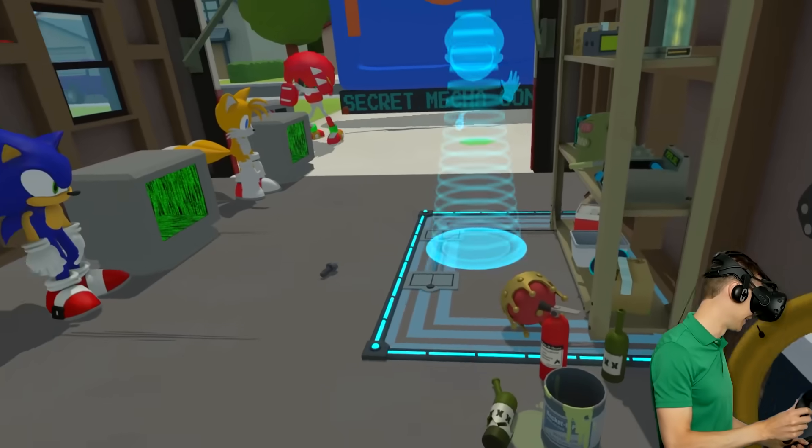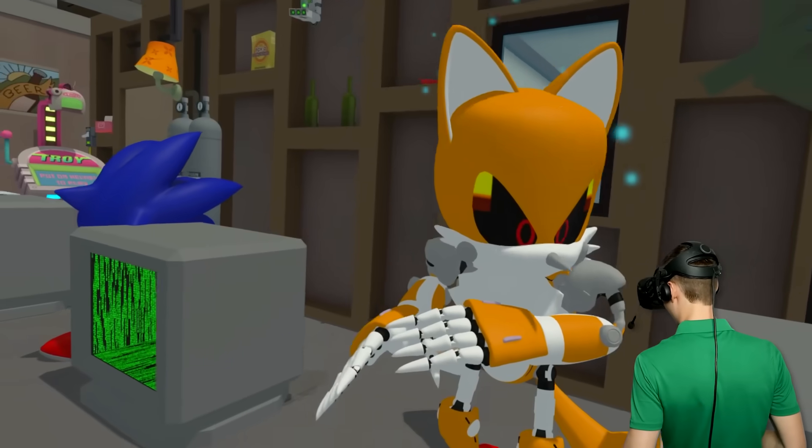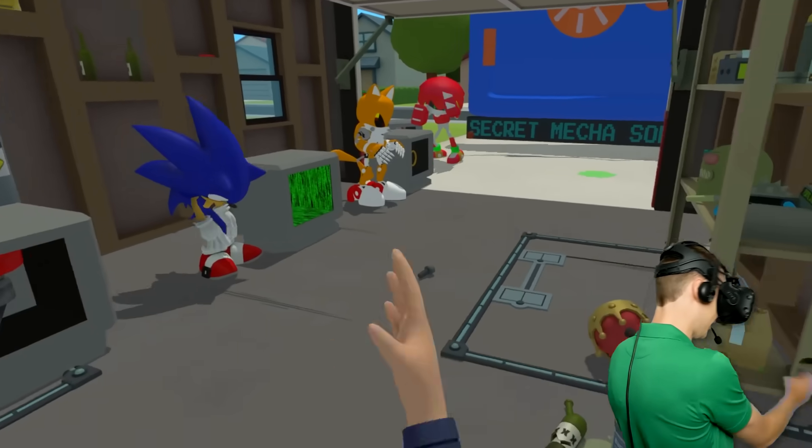Alright, we're onto something here! So now we're gonna make a Chaos Emerald, but first let's give this back to Tails, buddy! I can't believe we can take those secret items out of there, and then they re-transform! Except for Shadow, that was really weird!